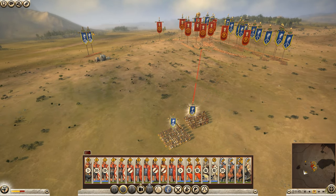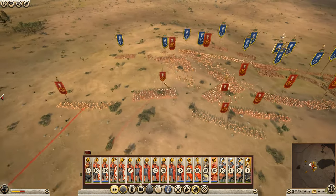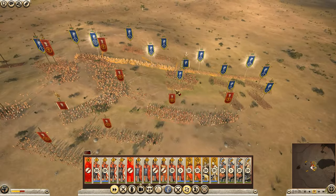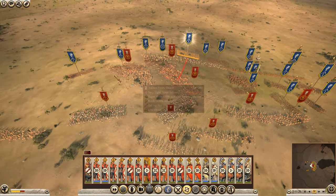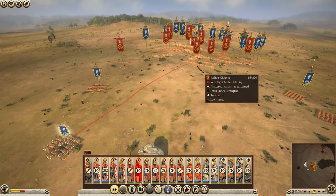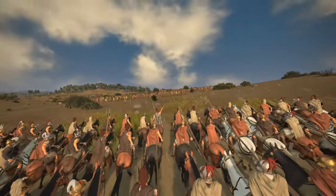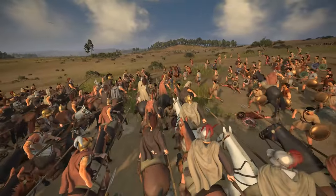We're just preparing to cycle charge them here. If we can target their skirmishers, that'd be good. The balance of power is probably 60-40 in our favour. DEI can be kind of weird sometimes — you're nearly better off auto-resolving in some situations if you do get the balance of power on your favour. If this wasn't the first battle of the series I would probably auto-resolve it. We've got some Hellenic cavalry charging in — nicely done. We'll get our front line to pin and hold and just try and mop them up around the back.